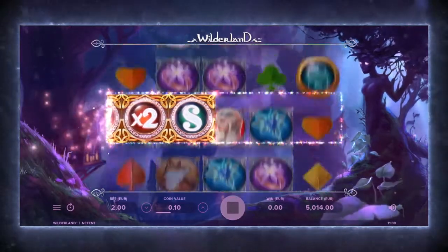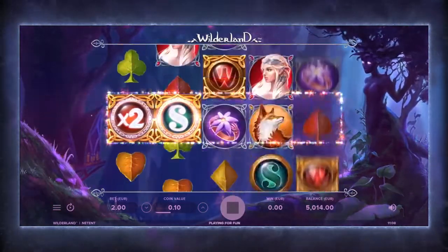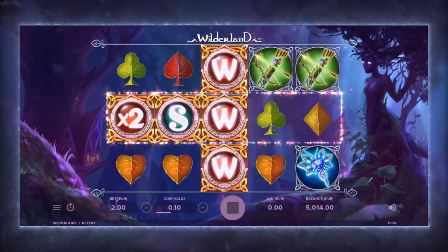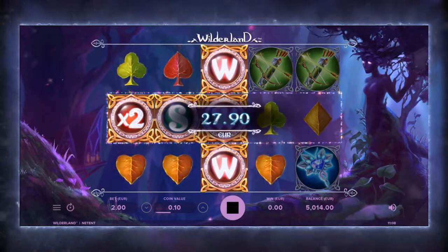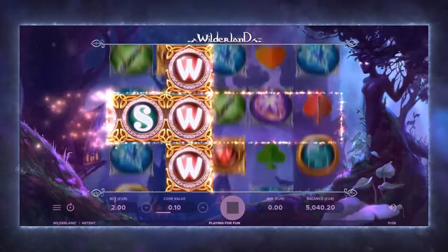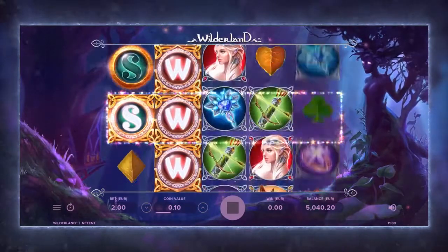The game also offers two types of scatters: regular scatters and scatter walking wild. Scatter walking wild symbols are unique in the game and substitute for all symbols.